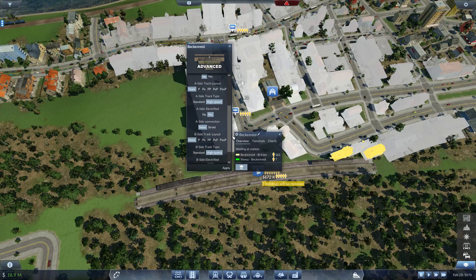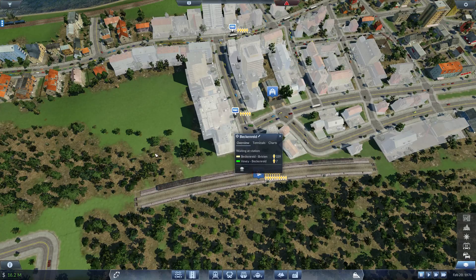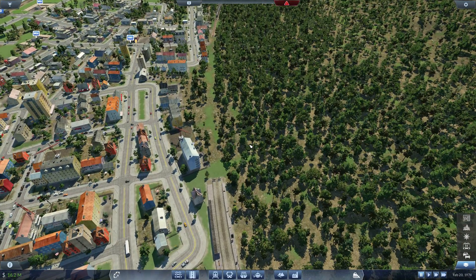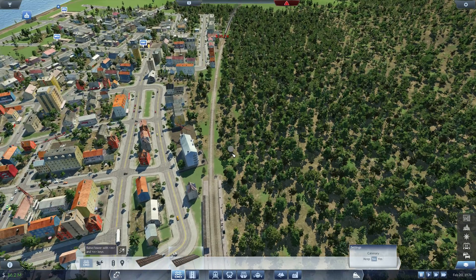High speed - no, no, none. High speed - no. Apply. Sorry for your luck, whatever those two buildings were. Now let's high speed track out of here and reconnect - that's perfect. This is one of the easier ones to upgrade.